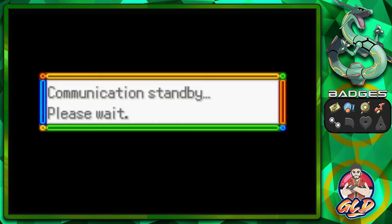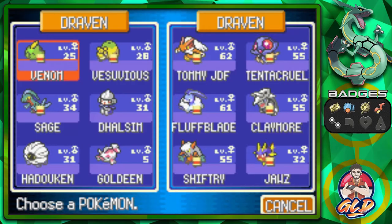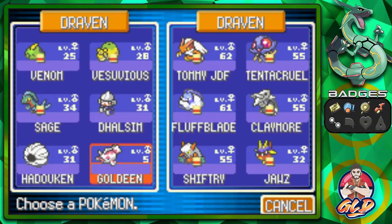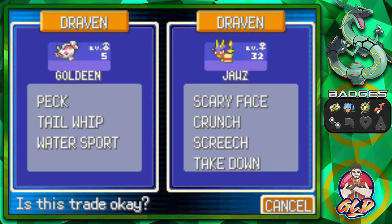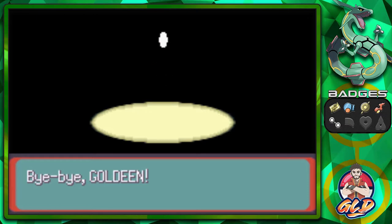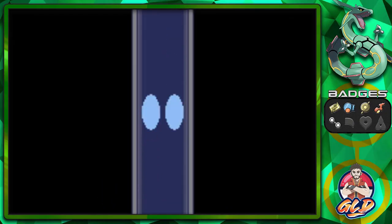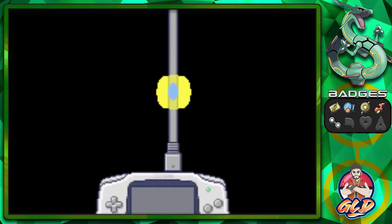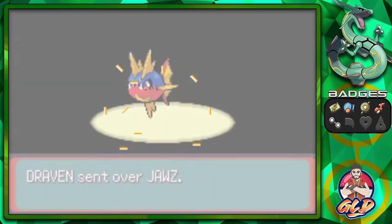In this one we're going to be trading with Pokemon Ruby so we can mix and match records. As you guys can see, we're going to be trading Goldeen for a Carvanha. You can't get Carvanha until you get a good rod or super rod, and it's going to be a while before we can get one. So might as well get one right here. It does have a very good moveset — it has Crunch and everything, and it's already at level 32.